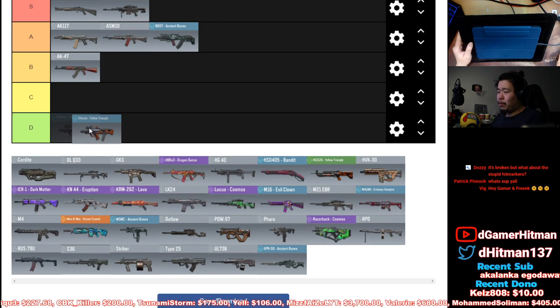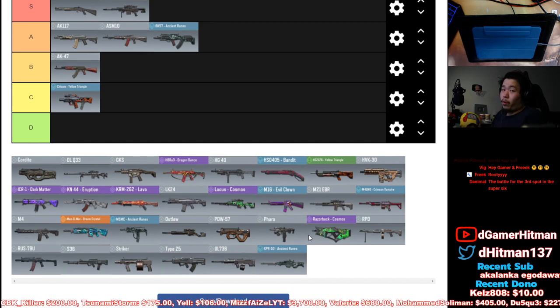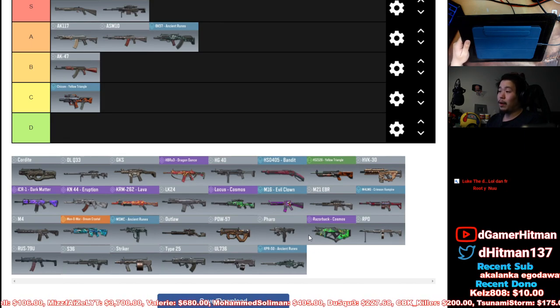Chikin is next. Some people might consider this a D tier gun, but I'm personally gonna put it in C tier because you can still dominate with it. It has pretty good range for an SMG and the three-tap can be controlled. It's one of those guns that can laser, but why use that gun when you have better options on this list.